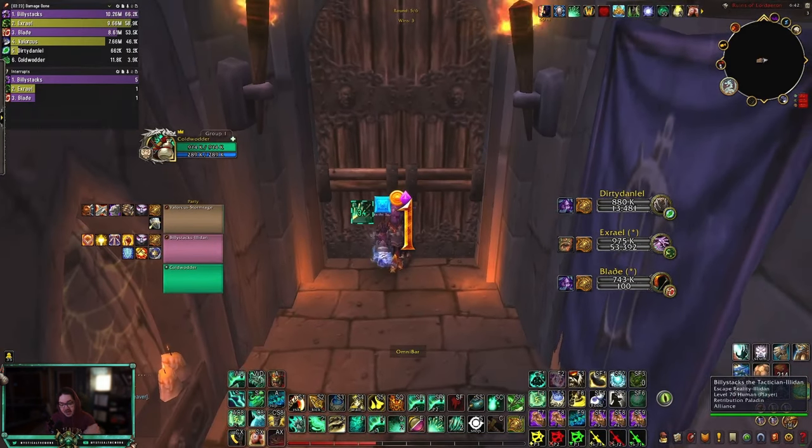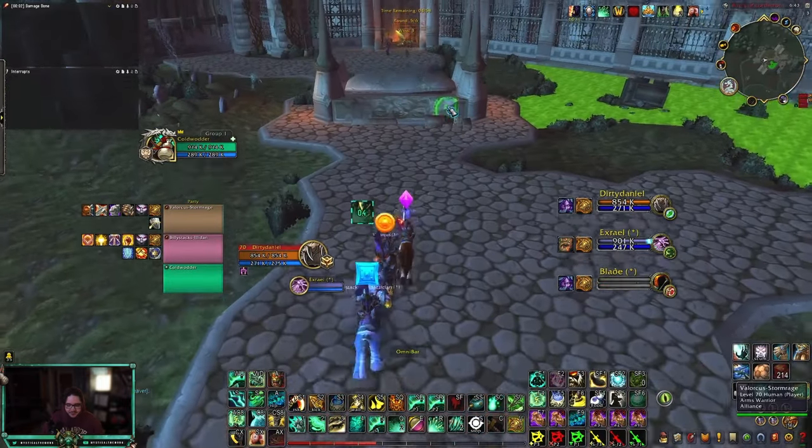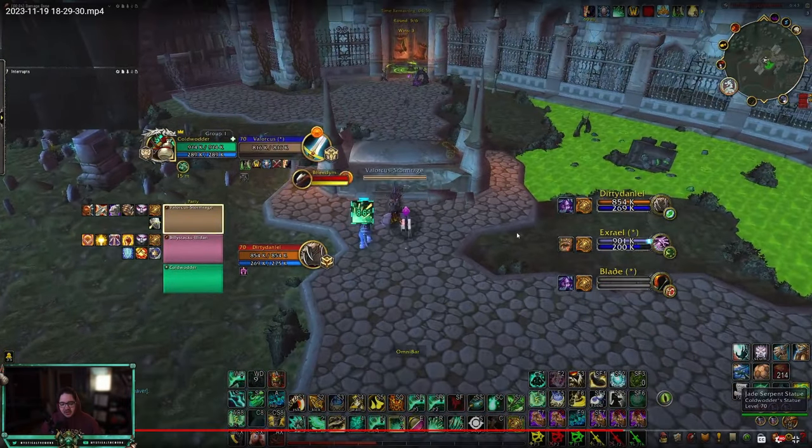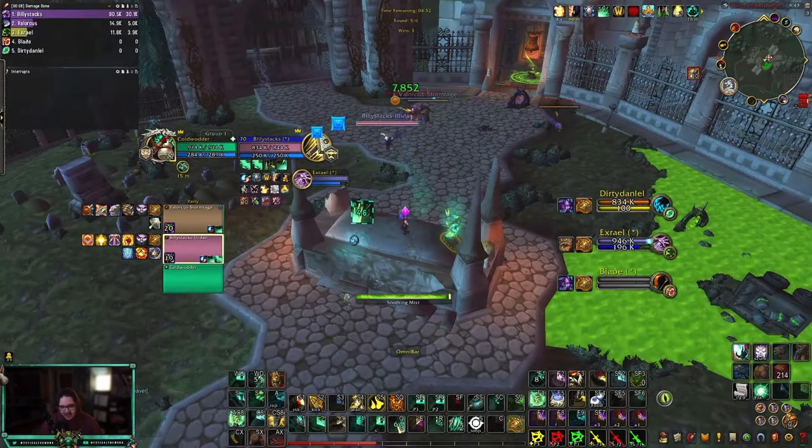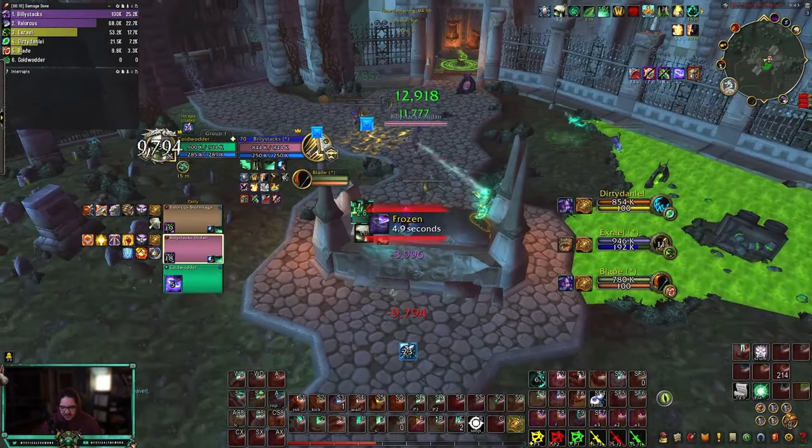That's another reason to play Disarm — you could use Disarm while you're kicked. So if you get kicked by the Warlock, you could still Disarm the Warrior and slow down the damage while you're locked out. That's why I kind of like it — it helps you out a little bit. Trap on you, Thorns on the Affliction Warlock.